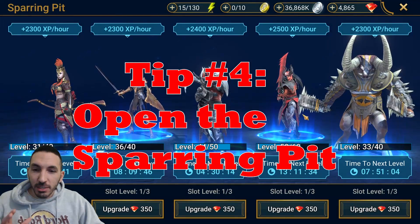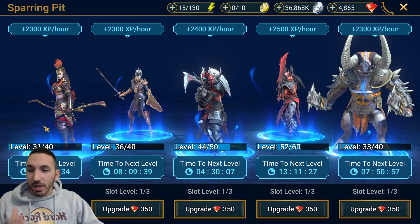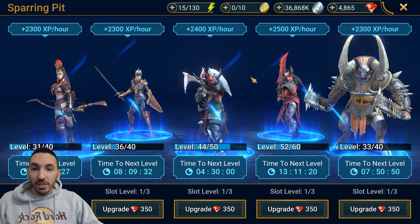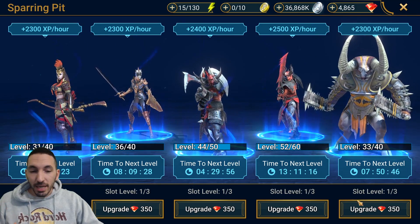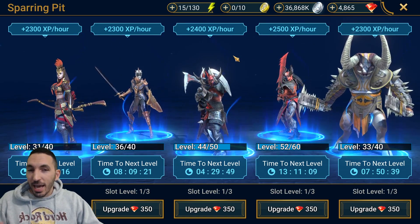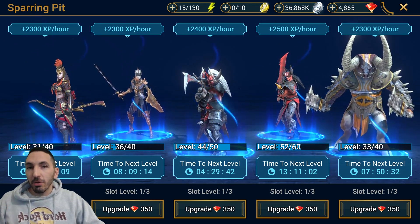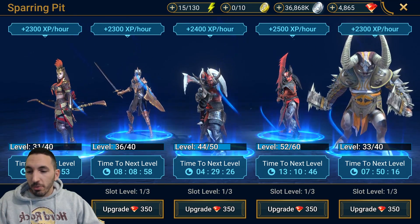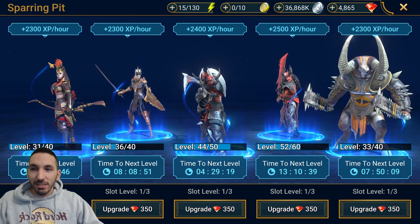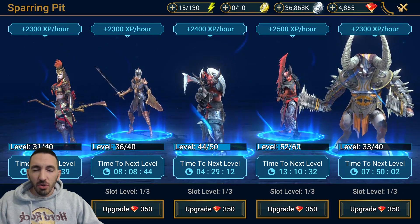Tip number four is the sparring pit, which is where you level up your heroes passively. All these heroes — some at level 40, some at 50 or 60 — are leveling up essentially for free because once you unlock the sparring pit, they gain experience while you sleep, while you're at work, anytime. You don't need to be in the game for the experience to tick. It's a great long-term investment. I do not recommend spending the extra 350 gems for a slightly higher rate, though, because the difference is very minimal and it costs about 1,000 gems each.